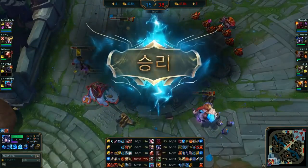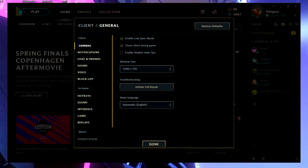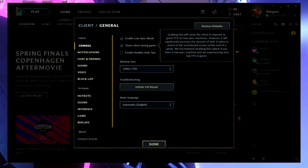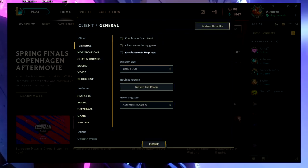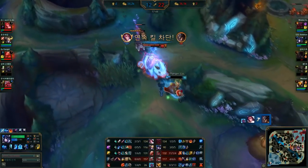Now open the League launcher and click the settings icon. Here you can enable Low Spec Mode and also enable Close Client During Game. By default these are not enabled, but you want to turn both of them on.